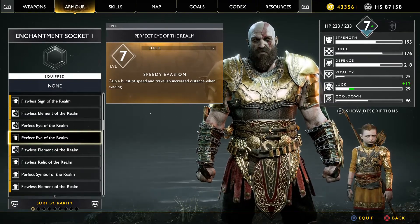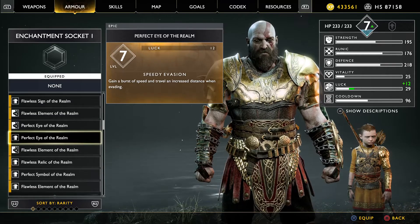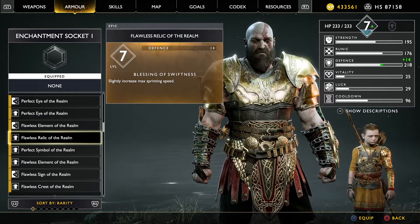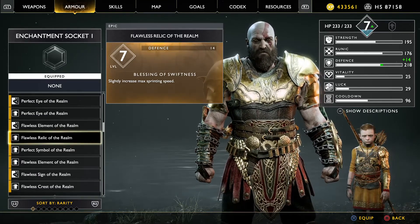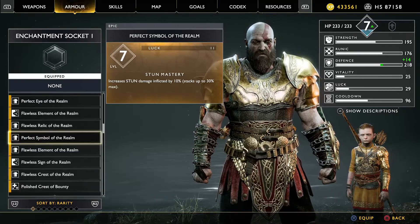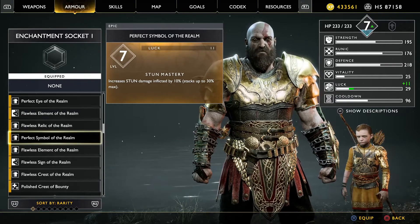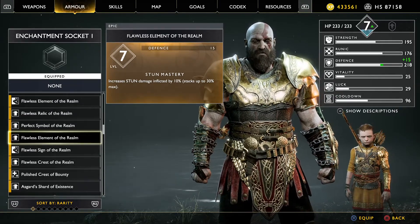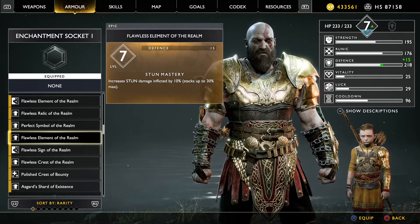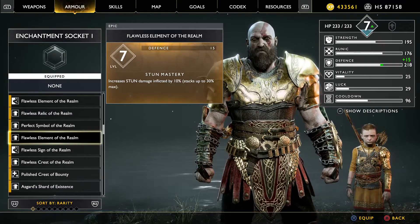Or you can change functionality with the evasion perk, for example — but there are many others. There's one for speed, Blessing of Swiftness, which slightly increases max sprinting speed, and that's paired with defense — so that's a nice bonus. Stun Mastery — I've got two here, one with luck and one with defense. But you get the idea: very handy in complementing and supplementing your builds and your playstyle.